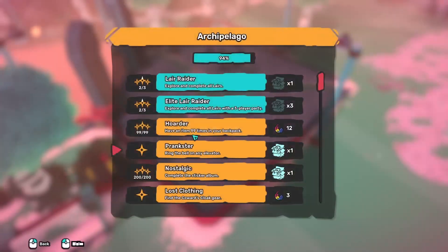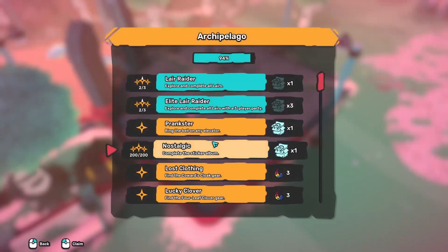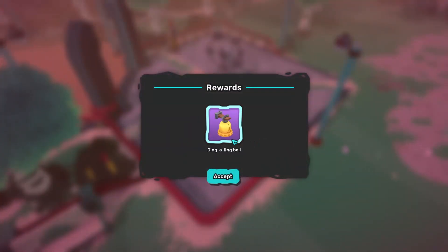Explorer is 20 feathers. Hoarder — have an item — 12 feathers. Ring a bell is a hidden one, so let's see what we get. We got the furniture!